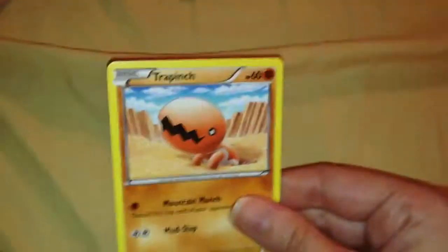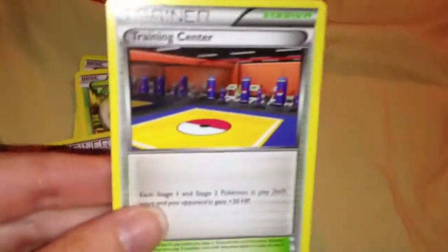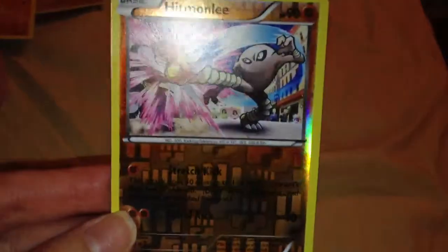So here's the last one — here's Furious Fists. Now the ground types are invading me. Trapinch, Scroopy, Shellmet, Minun, Minun, Karina, Training Center, and a nice-looking Machoke that looks like he's about to punch you pretty bad — like he's saying 'I'm training and I'm going to punch you.' My reverse — thankfully I broke the streak. This looks like a rare but it's actually not a rare.